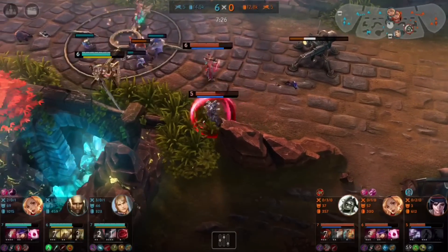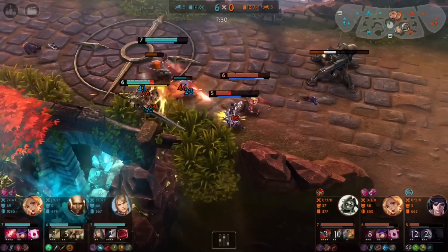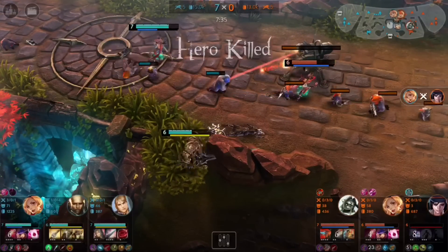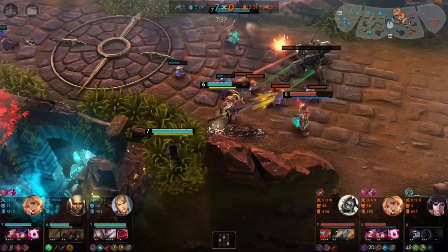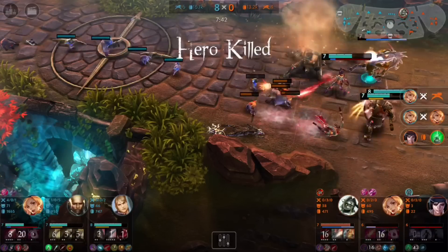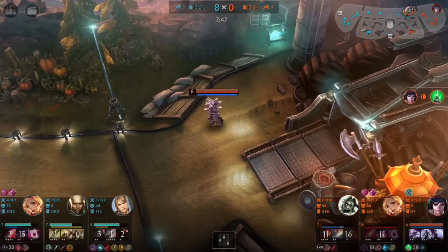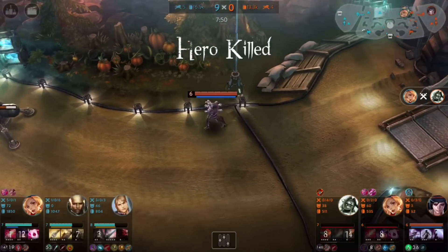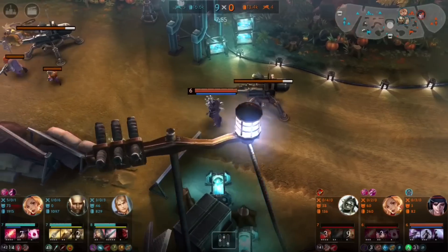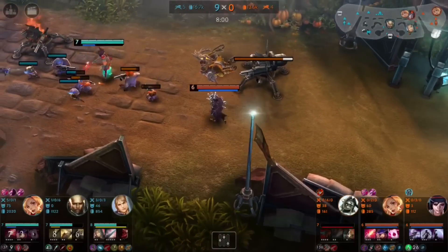She uses her bubble too early here and it's going to cost her her life. If she would have saved her bubble for when Gwen's trying to take her down with high damage skill shots, Catherine would have survived and this turret wouldn't have gotten taken down. Instead, because she doesn't realize that the bubble only affects high damage attacks and uses it just whenever she thinks she's about to get attacked, it ends up costing them a turret.